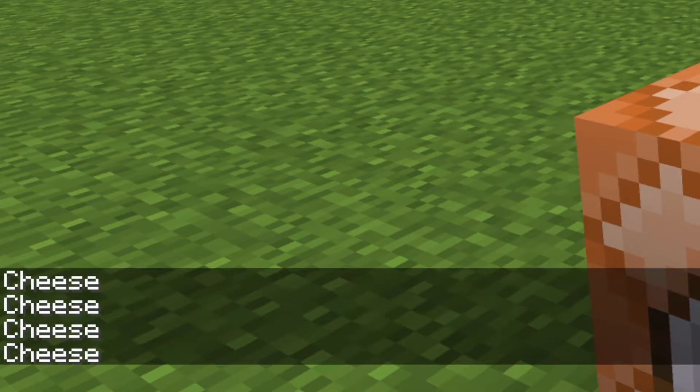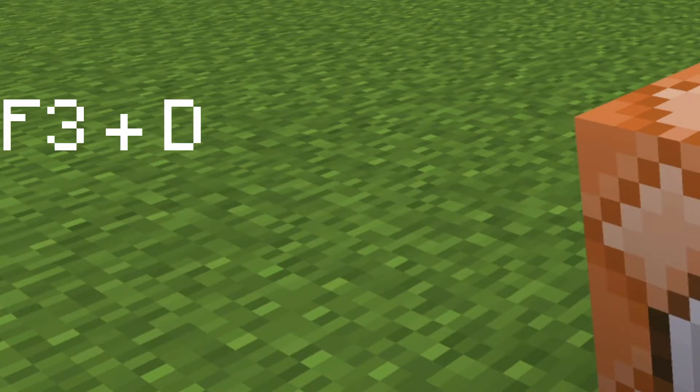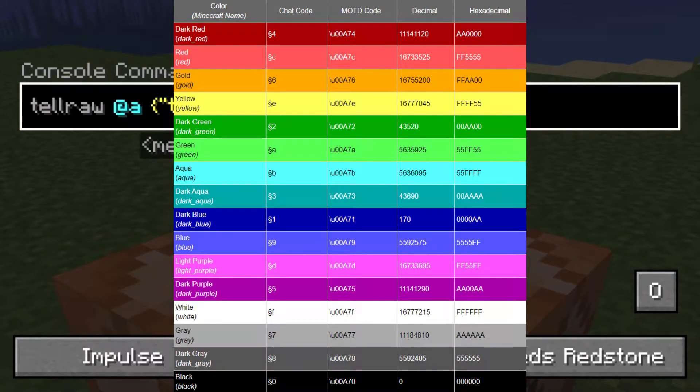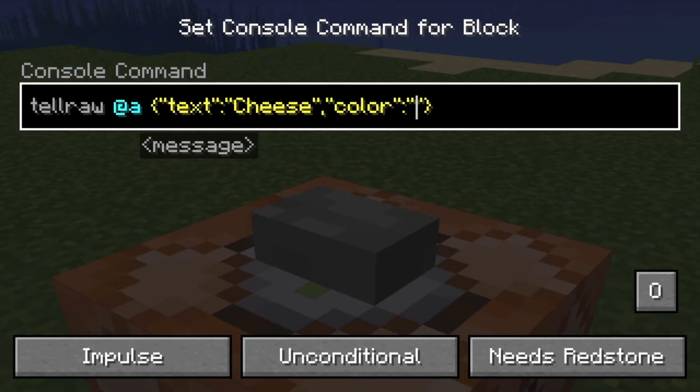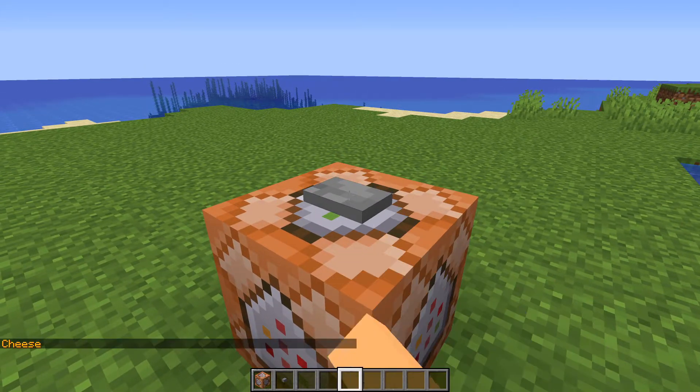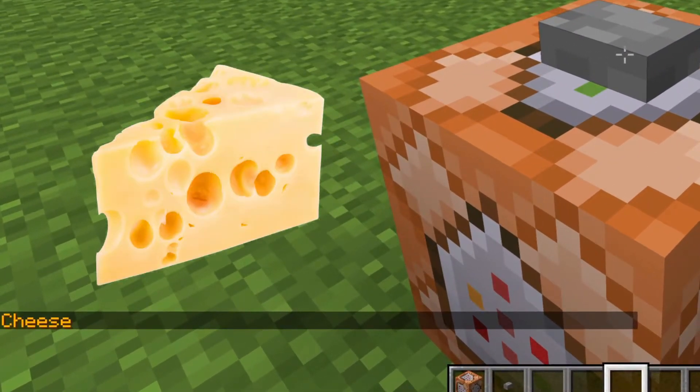Since I'm spamming so many lines of text, I'm going to hold F3 and D to clear the chat. Now we're going to add colours to the text. After the quotes of "cheese", put in a comma and two more quotes. In here, type in "colour", then a colon, then two more quotes, and then the colour of your choice. I'll put an image of all the colours on screen. I'm going to choose Gold, hit Done, and click the button. Now cheese is made of gold — very shiny cheese.